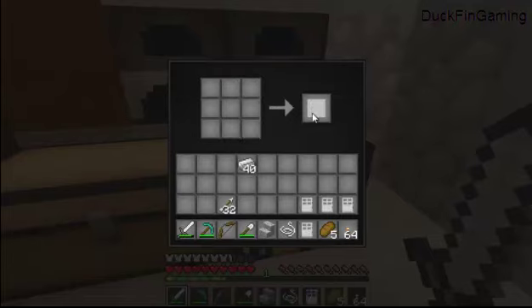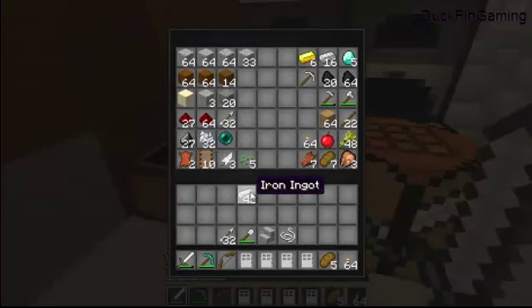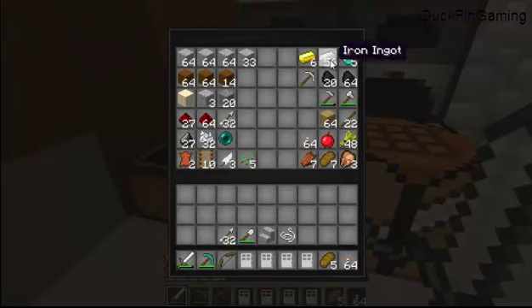Alright, boom — there, four doors made. I used like 26 iron to get all that built. Now I'm not sure how to make levers — not leather, but levers to pull. You know, my speech impairment thing. But I know there's a way to do it. Got some string — I haven't had string in a while. I'm thinking sticks and wood maybe, or maybe stone.